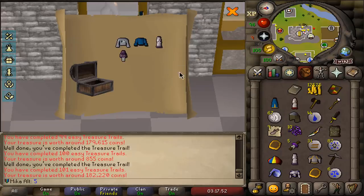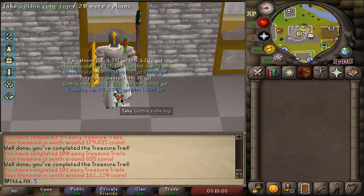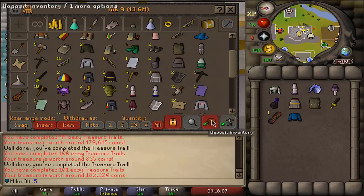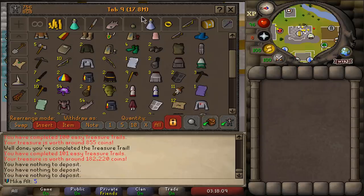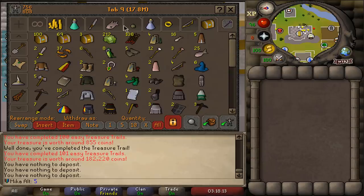And there is a second master clue scroll. Would you look at this — four uniques in one clue! That's what I love about leagues right there. Let's quickly pick everything up. And if we were to bank everything, we're up to 17.8 million in money value — very nice.